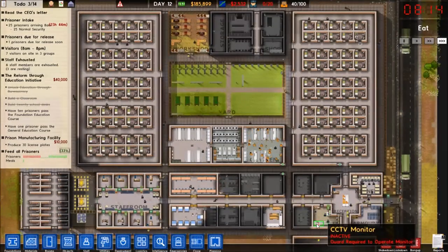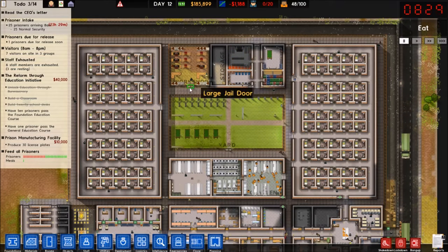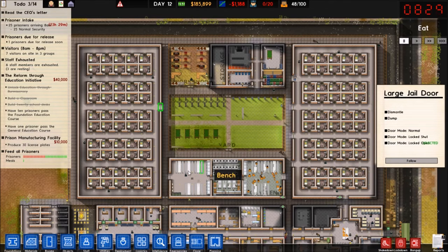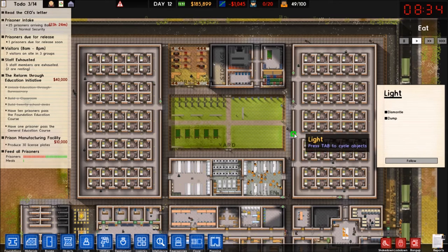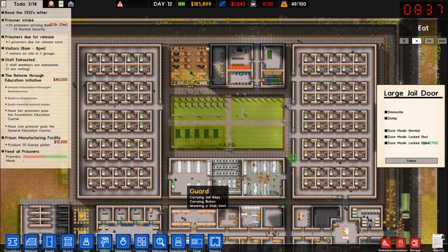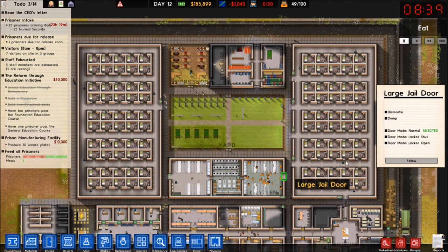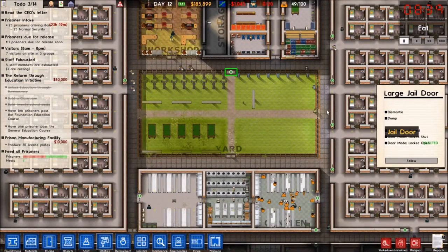Why did you leave your station, man? I'm trying to figure things out here. I should probably get some of these things, like these jail doors, on door timers. I want these to be locked open because I want somewhat ease of access — I want the door open, thank you. Because I want prisoners to — it frees up the guards so they're not always constantly having to go open doors for people.